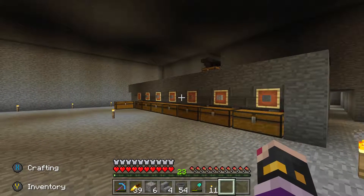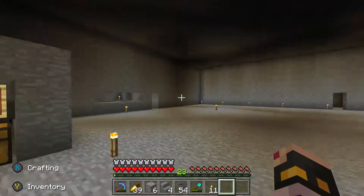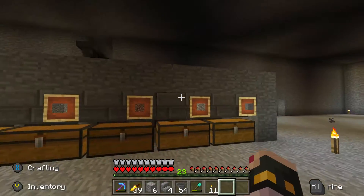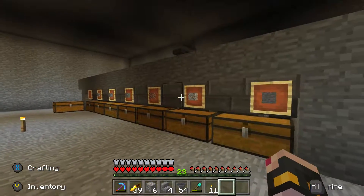The idea of this room is to make it almost 25 blocks high. We're pretty far down underground right now. And to use it, we're going to use droppers and all that stuff to create a system that sends items upward, where they'll be sorted manually.